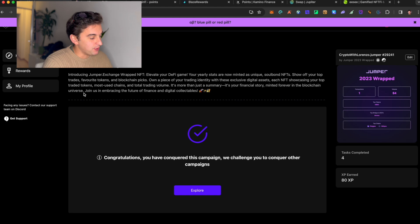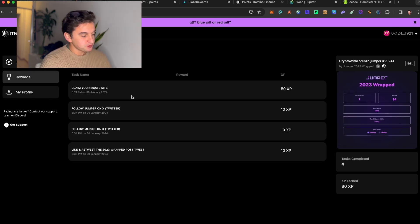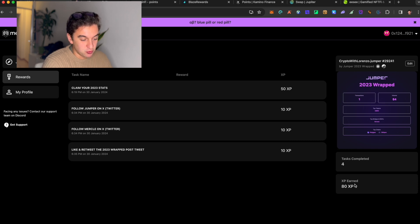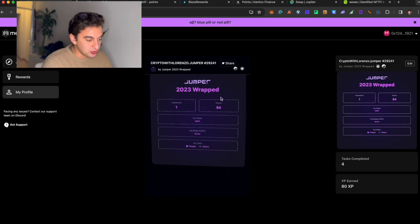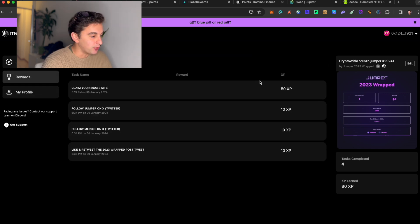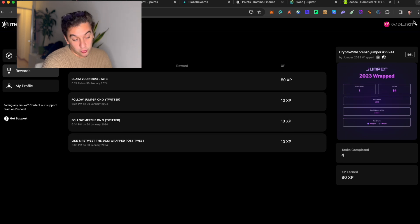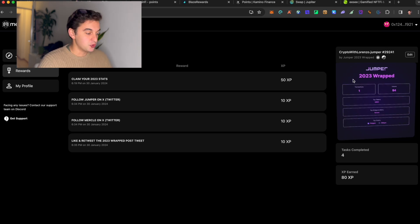On the rewards section, you simply claim your 2023 stats — these are like NFTs that give you XP. You've got activities like follow Jumper on X, follow Miracle on X, like and retweet a post, all giving you XP. This is important to do — the links will be down below. It's super simple and could be criteria that others miss, making you ineligible if you skip it.